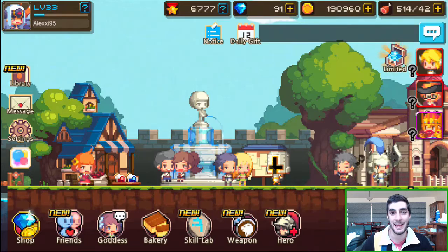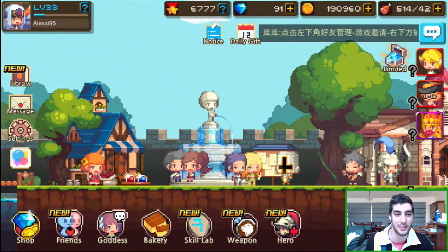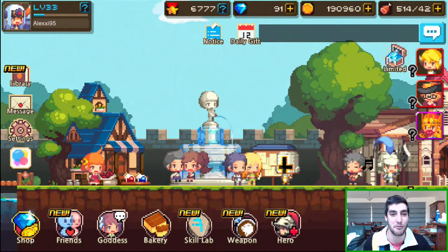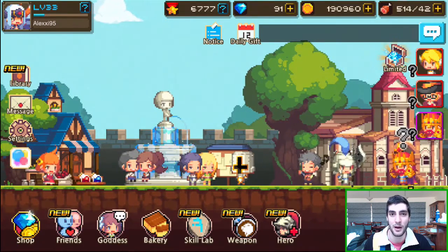Hey guys, Alex Izagunate here, welcome back to another Crusader's Quest video. In today's video we'll be checking out the new patch that came out yesterday. It looks like it's a bit of a half patch compared to the last one. The patch has an official name — it's called Tower of Manikar Part 2: Road to Ruin — so that's what we'll be checking out today.